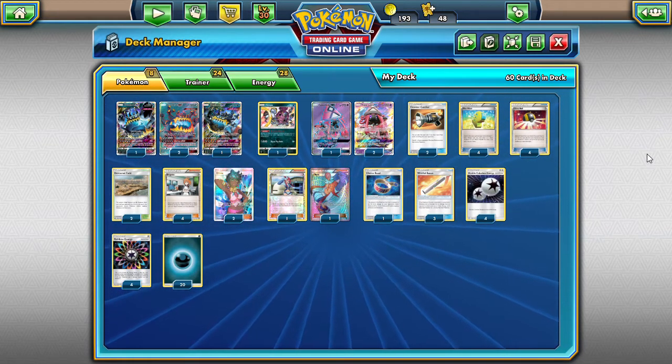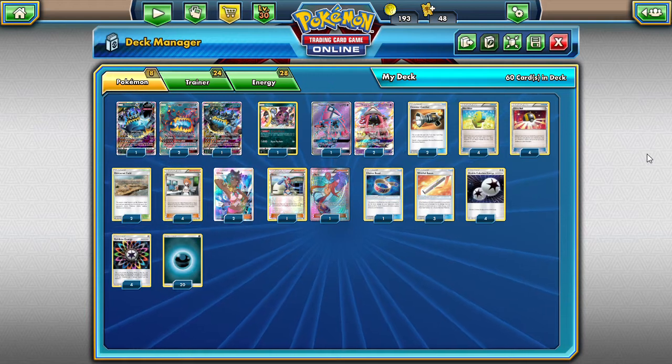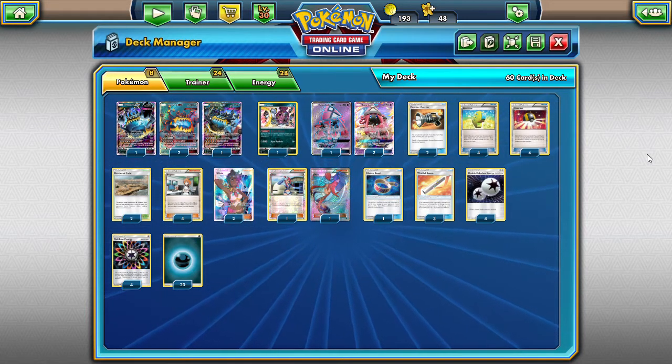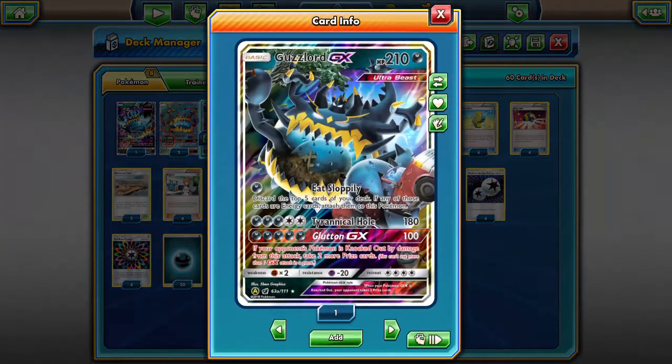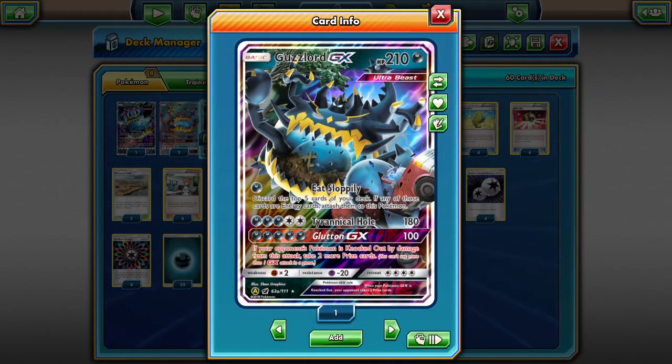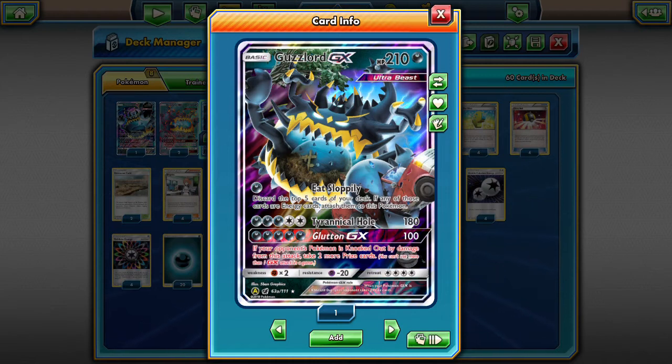What we're here today to do is the great memer, the great hunger — the glutton GX attack. Guzzlord GX has 210 HP, it's an ultra beast, which will come into play later. It eats sloppily, has a Tyrannical Hole, and a Glutton GX.